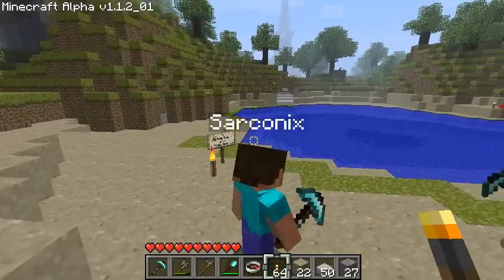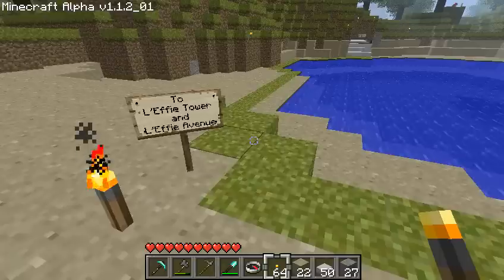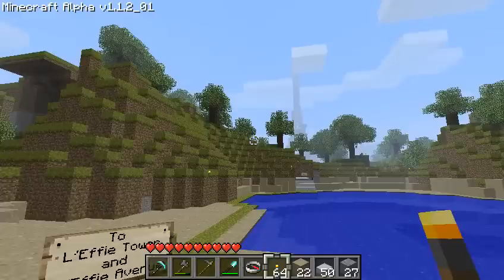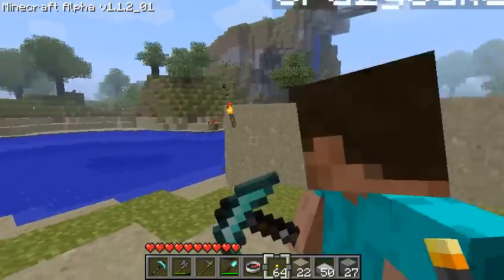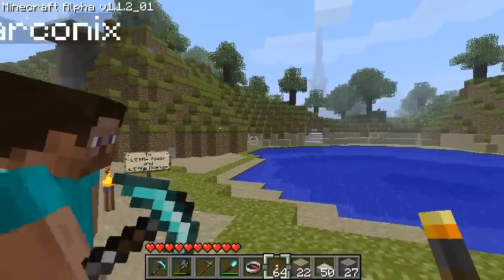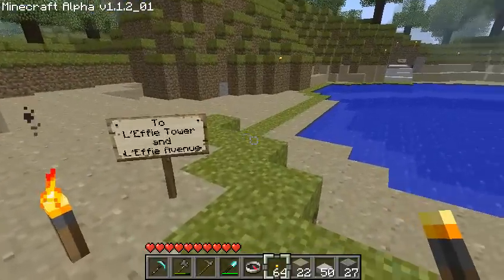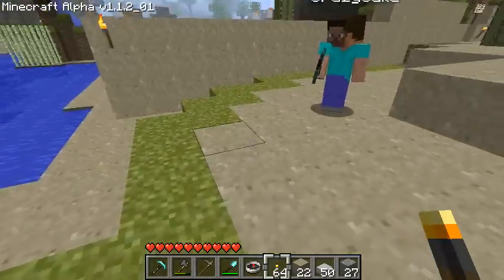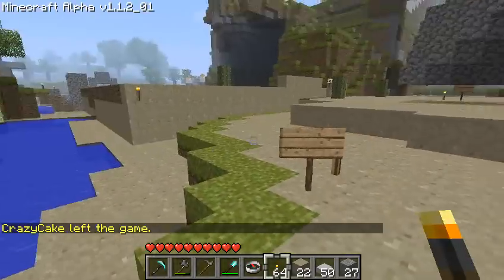So we are just outside the dead zone, the spawn point. Depending on your fog setting, you should be able to see the structure off in the distance — at the lowest fog setting, you should be able to see it. We have a sign that tells us where to go and a little path, which I planted with dirt, and the grass spread all the way back here, which is kind of neat. It looks like our companion left, but we'll get him to come back.